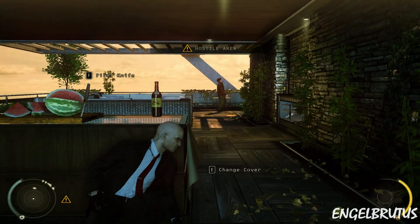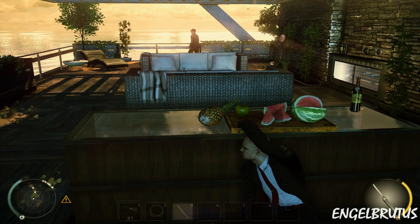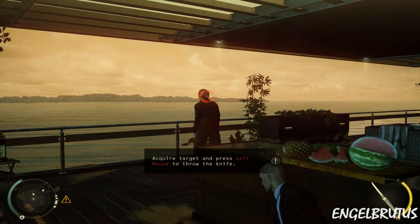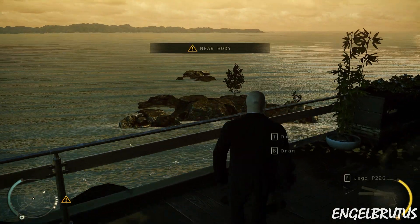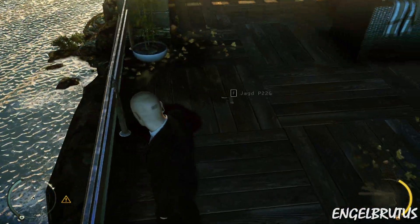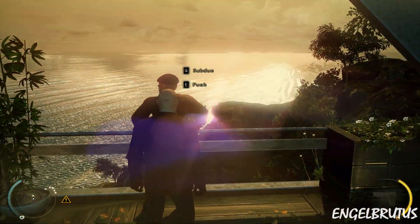Use instinct to anticipate enemy movement. The guard is headed for the railing and will not reach you. Edged and piercing weapons can be used for deadly throws as well as distractions. Focus on a target, now throw. Clean kill — you can dump the body over the railing.